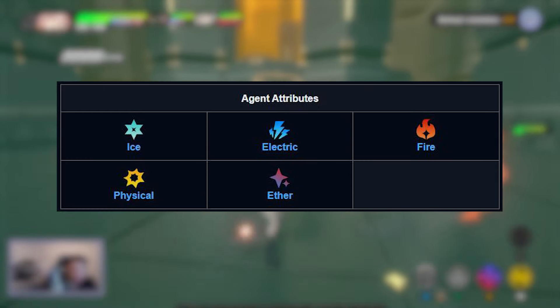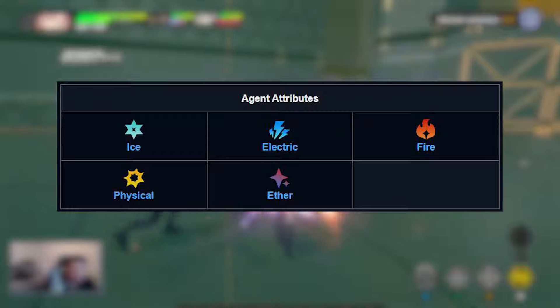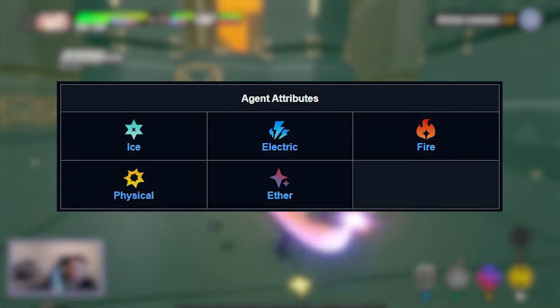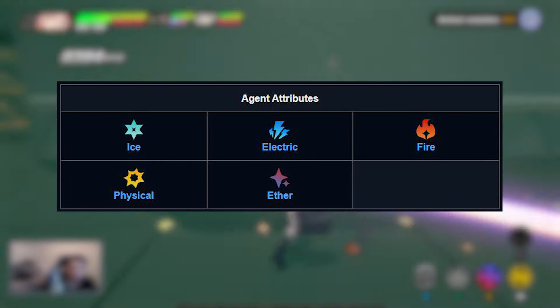Finally, there are five elemental types, which are physical, ether, ice, fire, and electric. Each agent will be assigned one as well, and will be able to deal elemental damage associated with their element under certain conditions.